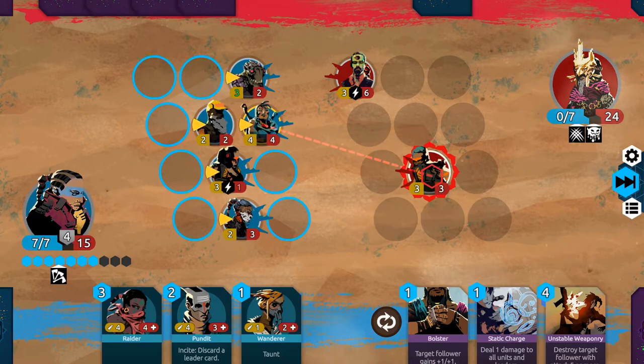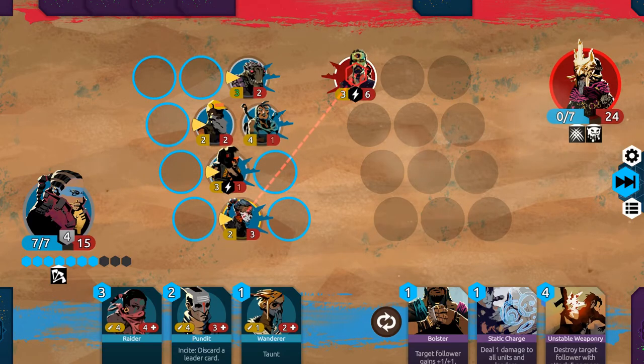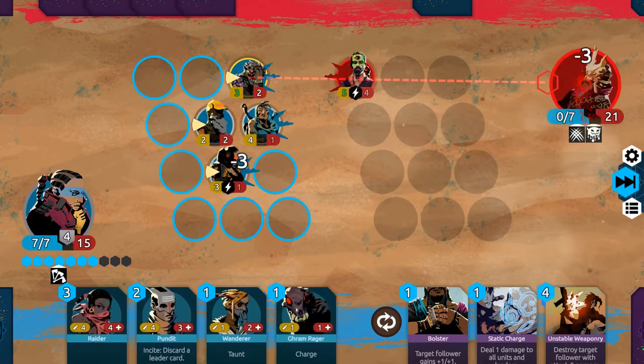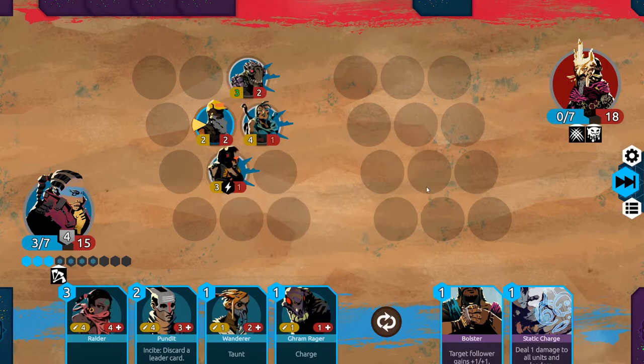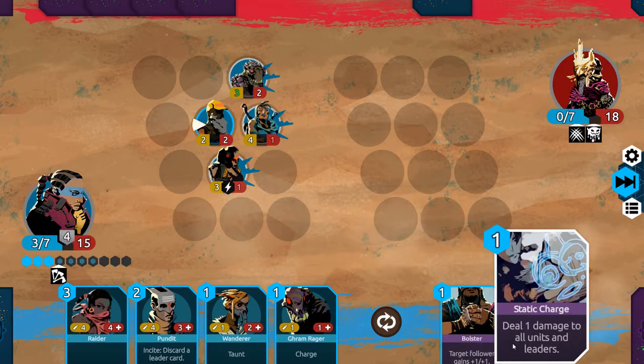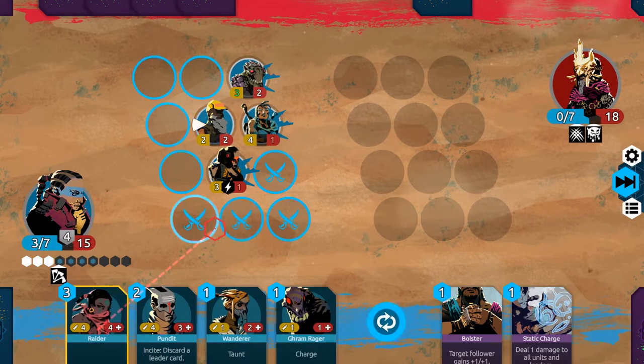We can slam this in here. I just don't want to lose anybody. And we're actually gonna — Unstable. I could have Static Charged there — that would have destroyed him. How I should have played that turn was attack the 3-1 into the 3-3 with Taunt, then play Static Charge to hurt him, and play the Unstable, because then he would be dead — they would both be dead. We would have the 2-mana guy, the 4-1, and the 3-2. But this is fine-ish.